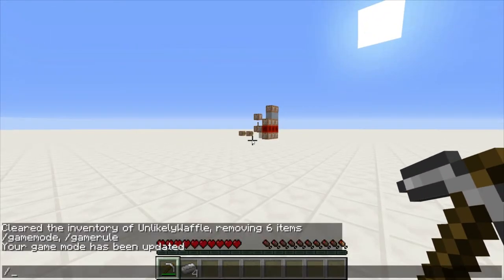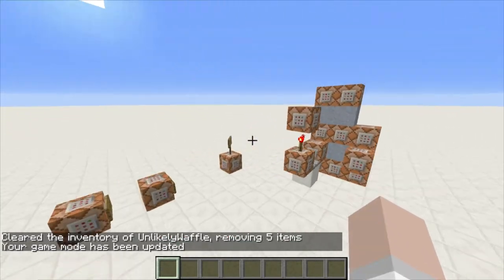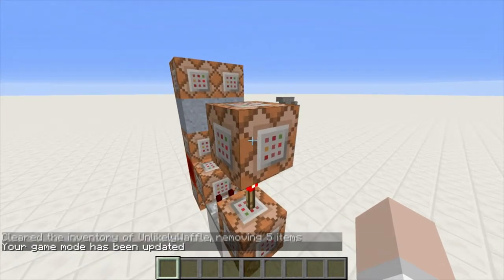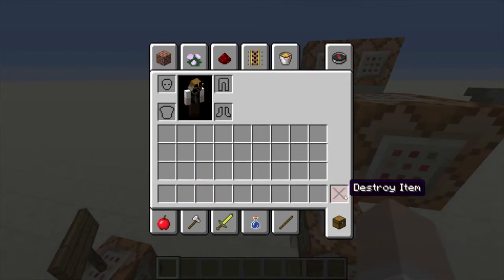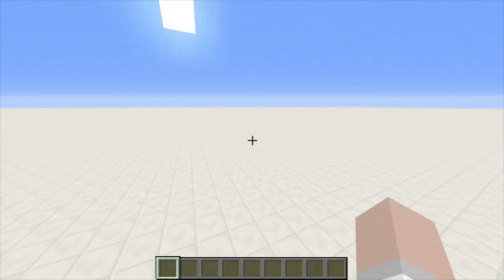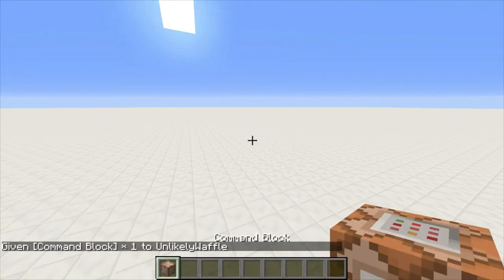Let's just clear that and put ourselves back into creative mode and let's check this out. First thing that you need to do is get yourself a command block. You can do that by clicking with your middle mouse button or your scroll wheel when you are in creative mode and you got the command block right there. However, if you don't have that already in your world then you will have to type in give, then your username or @p or @a — either one will work — and then give yourself comm, press tab to complete that, and that gives you a command block.